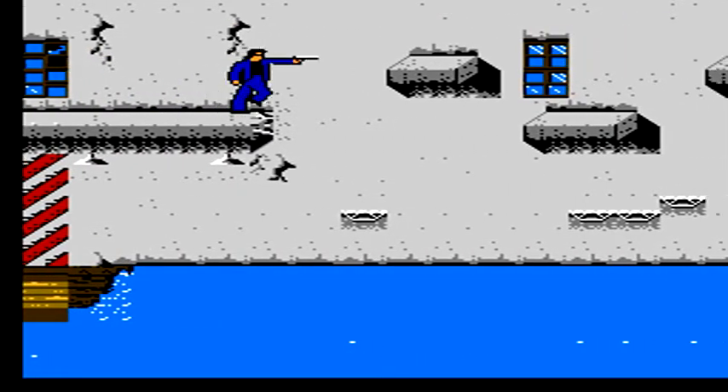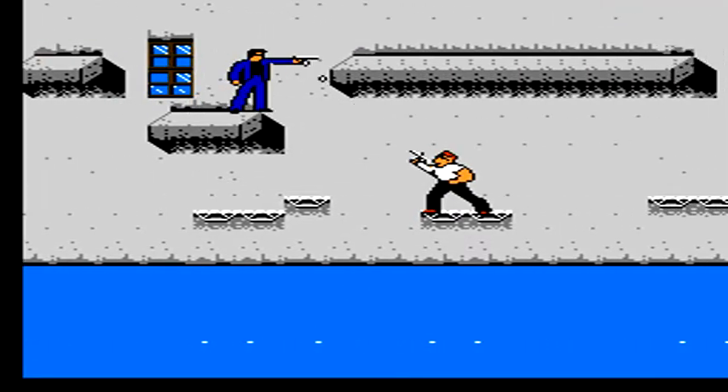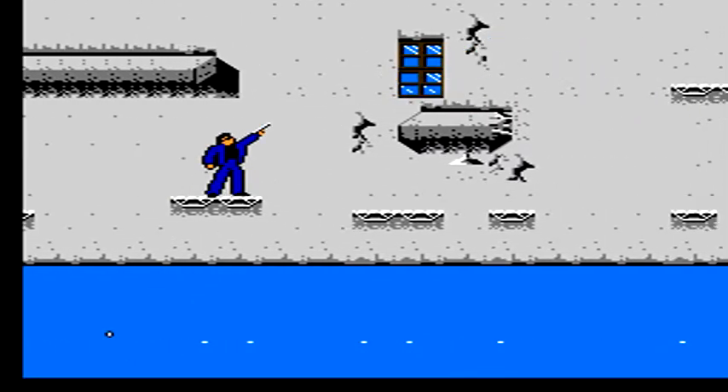The real hard part for this stage is actually the platforming coming up. Here, for example, we get a bulletproof vest from that guy, which helps us take some free hits. Make sure you drop down here in order to grab an extra chili dog for some extra health.